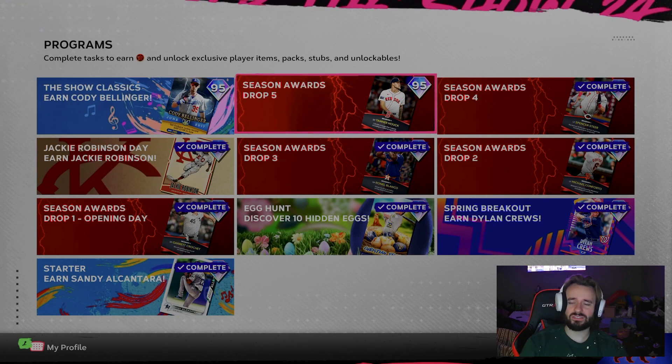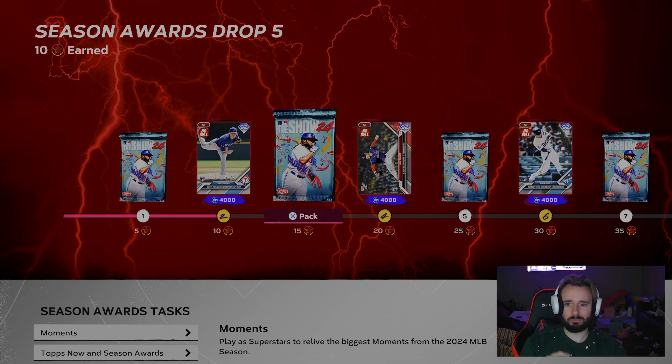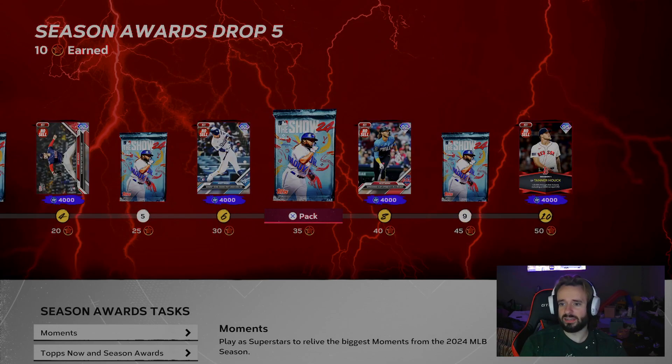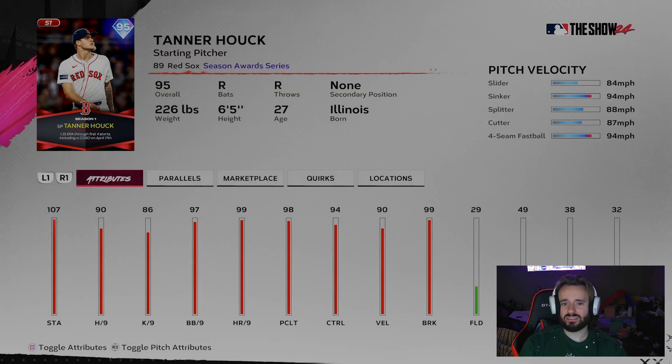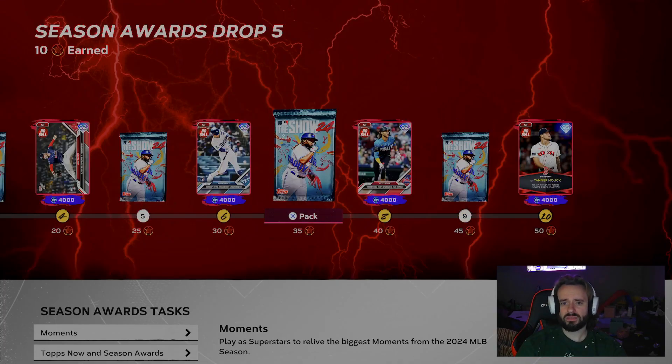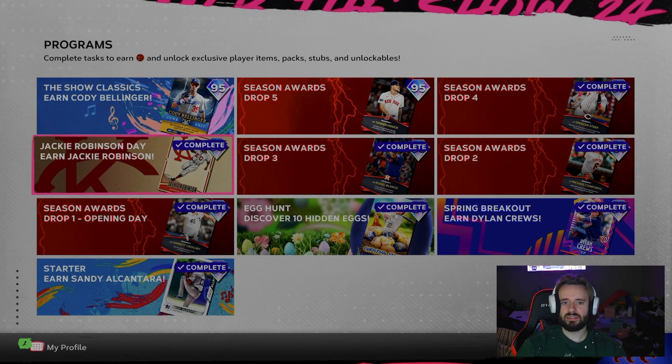Second thing — they went ahead and dropped Season of Wars Drop 5. Like I mentioned earlier, you get 4,000 XP per player, so that's another 16,000 to 20,000 XP. That makes 60,000 XP just by doing these two programs — who can say no to that? Plus there's this Tanner Hook card; I haven't decided if I'm going to use him, but he does look like a usable pitcher. There are two things you can grind for right there.